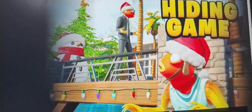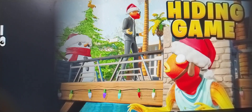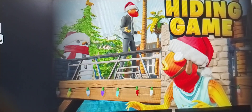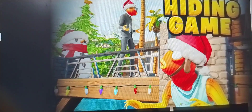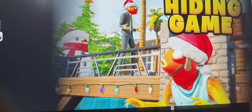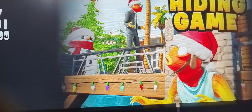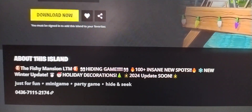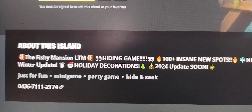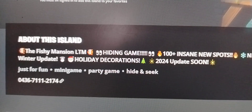Hi guys, welcome to our channel Rob Analysis. Today we are going to see the map code of the game Fishy Mansion LTM, a hiding game. This is a mini game and party game. In this game there are 100 players inside new spots. This game was created by Battle Creations. The map code of this game is 0 4 3 6 7 1 1 1 2 1 7 4.